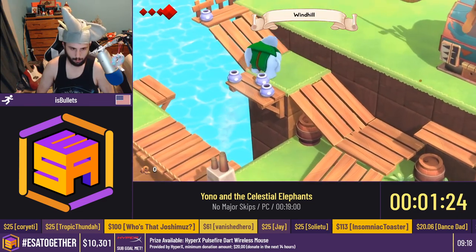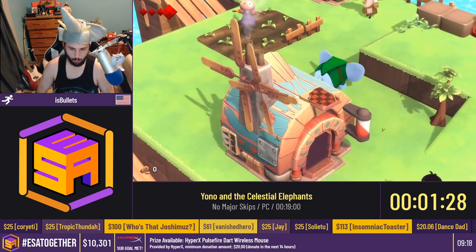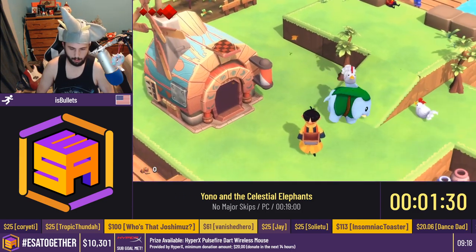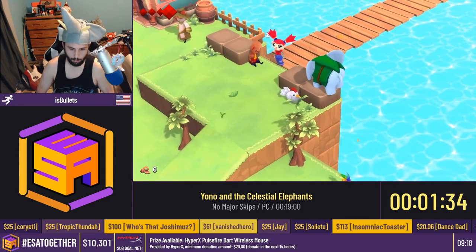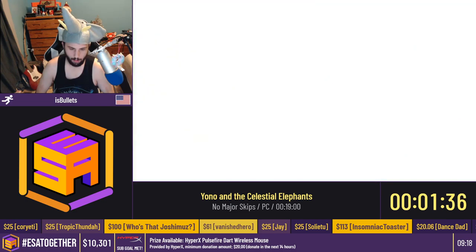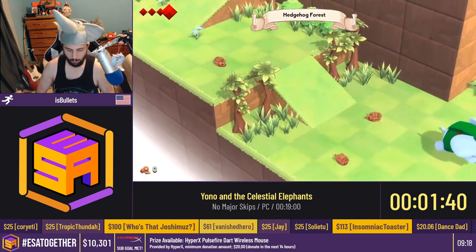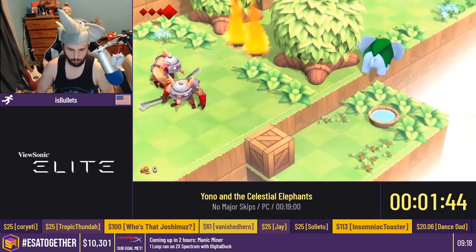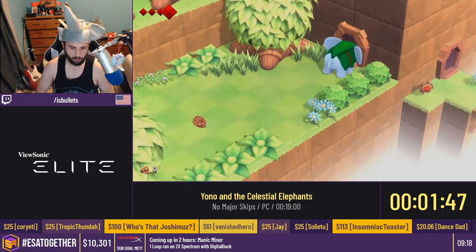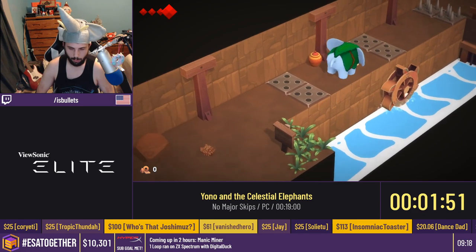Once we get to Windhill, we'll be doing the first big skip of the run, which is called Monk Skip. There is a monk you're supposed to splash with water to wake them up, and there's a big dialogue afterwards. But instead, you can use this chicken to boost. There's an invisible wall you need to get around, but as you fall off the edge you can dash, and it gets you around it and skips that conversation. We wiggle along the edge, which skips putting out those fires and fighting those enemies. Now we're in Hedgehog Forest.